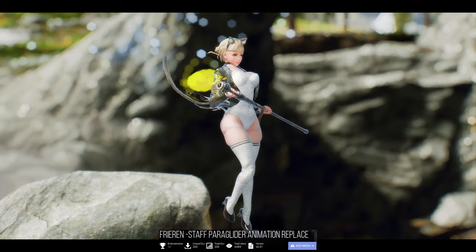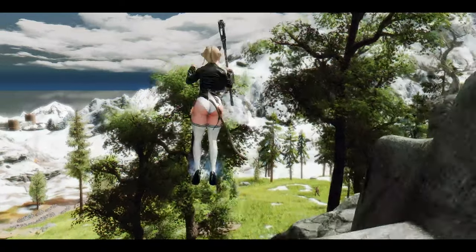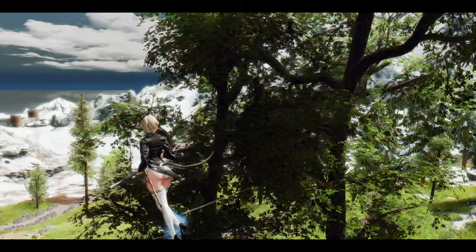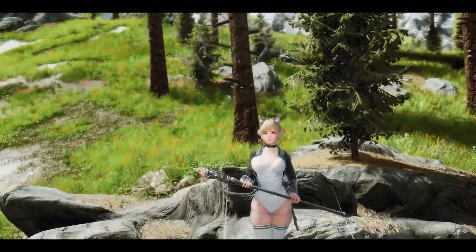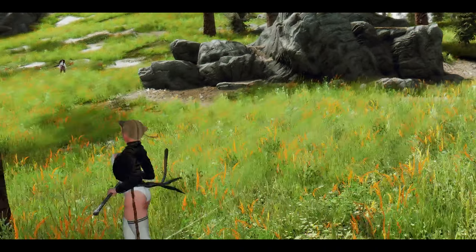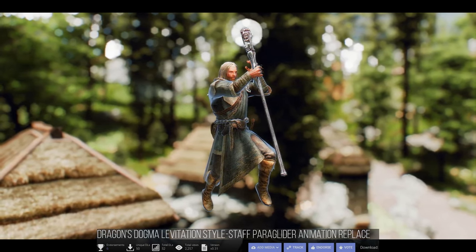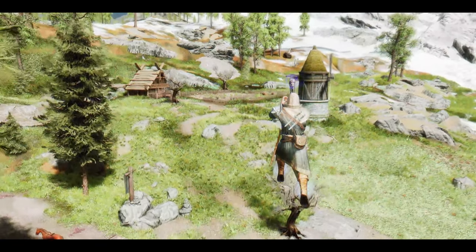Next up, we have the Freeran Staff Paraglider Animation Replace mod. This mod brings a touch of the manga Freeran to Skyrim's paraglider animations by adding Staff Paraglider Animations in that style. The animation changes occur when a female character equips and draws a staff in her right hand. For male characters, there's the Dragon's Dogma Levitation style. With this addition, you can enhance the diversity of paraglider animations in Skyrim.